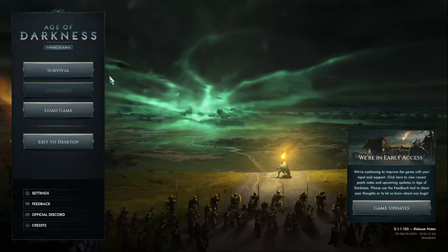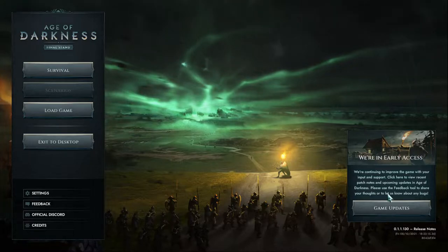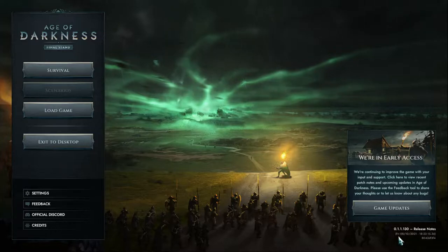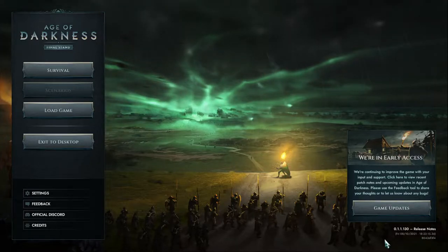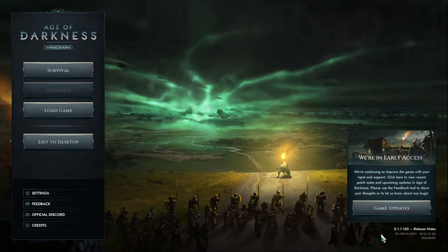Welcome everybody to the next guide on Age of Darkness: Final Stand. As a prerequisite, we are in early access, and I'm working off the day one patch — patch 1.1.130 — which fixed the storehouse glitch for resources. Everything I say here could and is likely to change in the future.